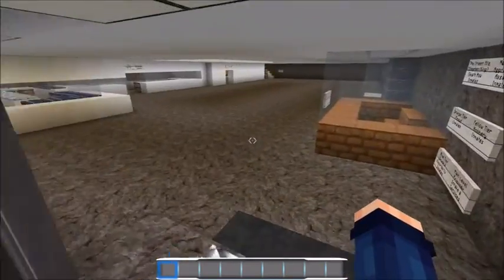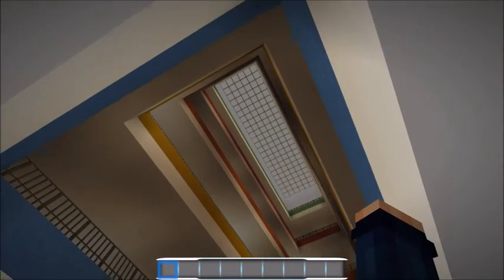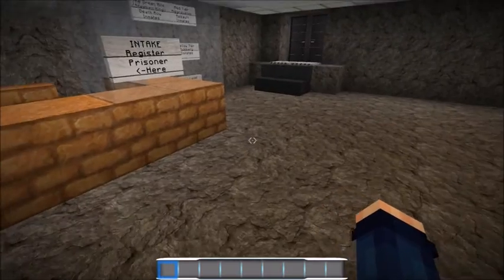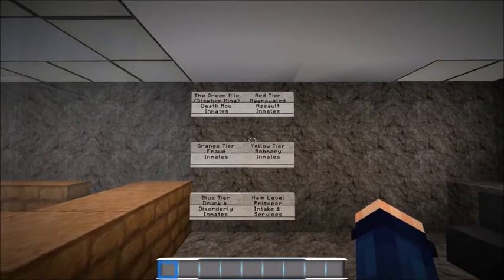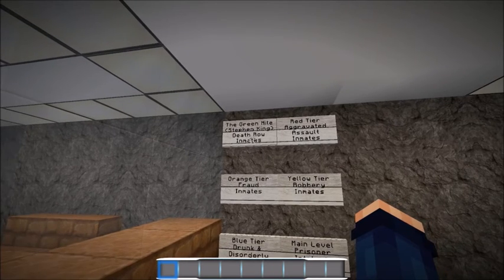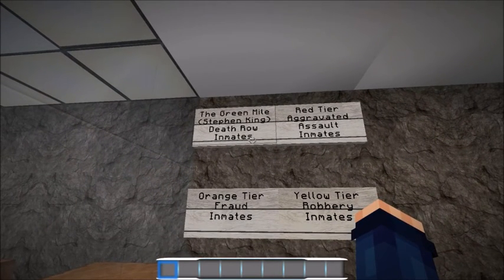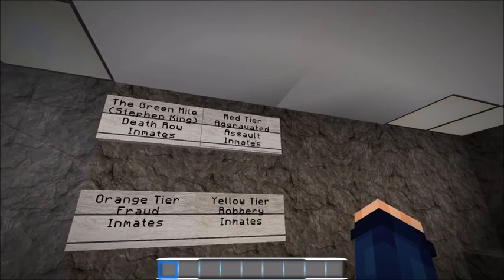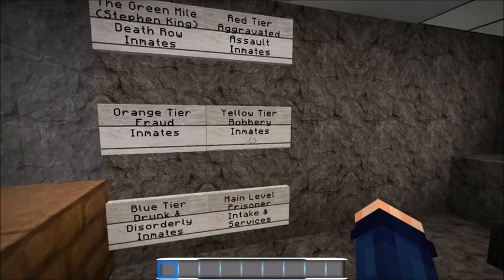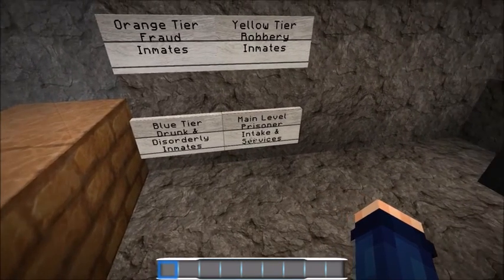I've obviously gotten the floors put in all the way up to the top and started adding decoration to the bottom floor. I have assigned colors for what type of inmates each floor handles. The top floor is the Green Mile, in honor of Stephen King, and that's death row inmates. Then comes the red tier for aggravated assault, orange for fraud, yellow for robbery, and blue tier for drunk and disorderly - so if you got thrown in the drunk tank, this is where you come.